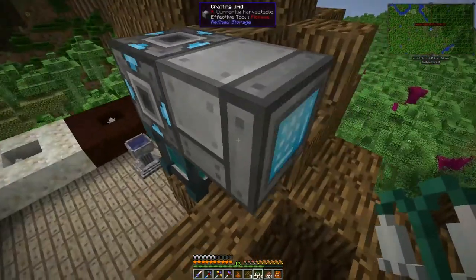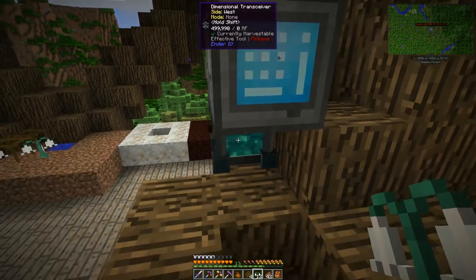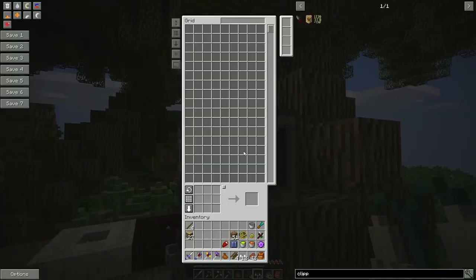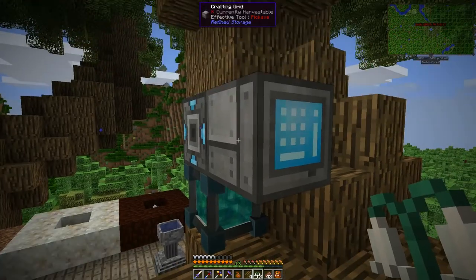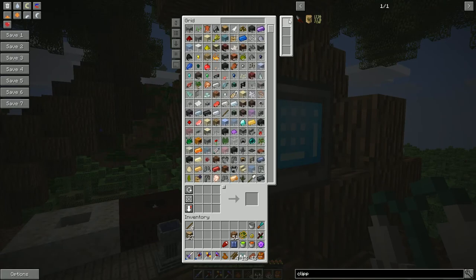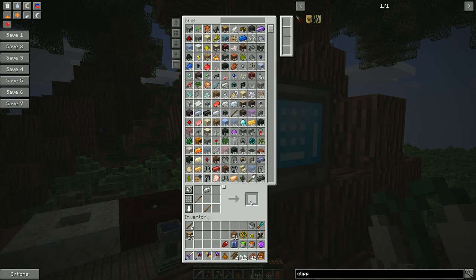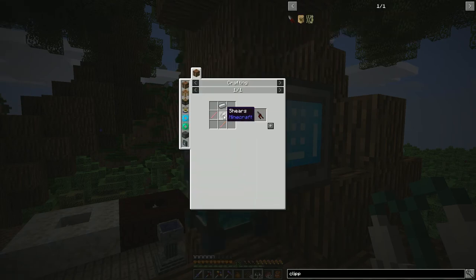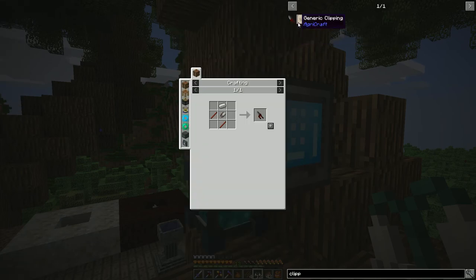I don't think I can make them that way. Something's going on — the system is flashing like a madman. Let me check what's happening. Okay, let's make some shears. I have no idea why it's doing that — it's like flashing like crazy.